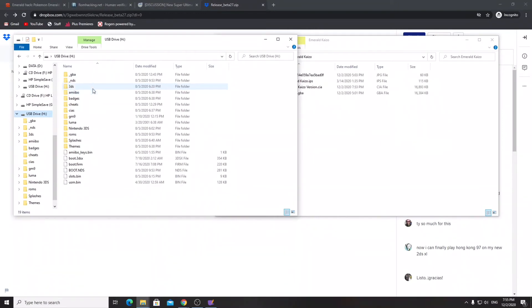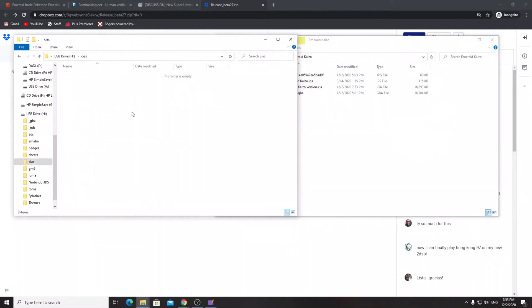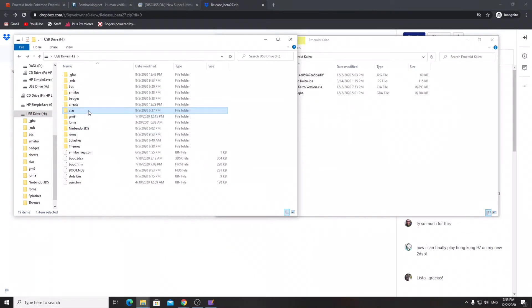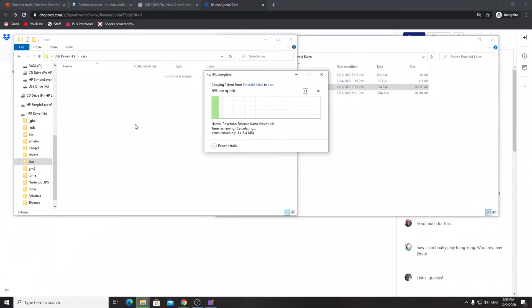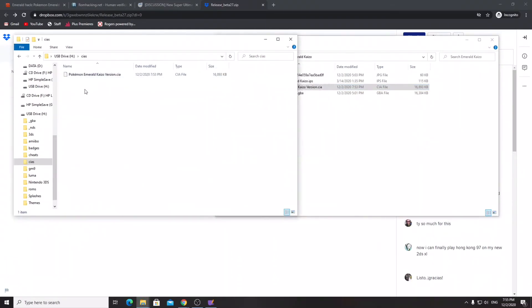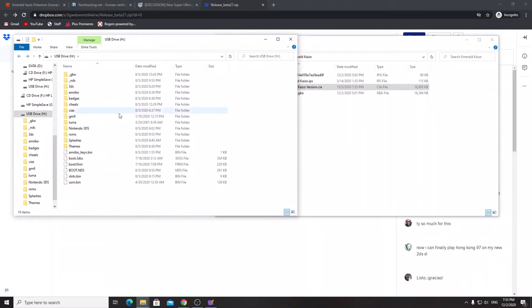Once you have a modded 3DS you should have a 'cias' folder, which is necessary for installing things. Open that cias folder and drag and drop the 'Pokemon Emerald Kaizo Version .cia' into it. There may be many other folders you don't have — that's fine. All you need is a modded 3DS and the cias folder. Once done, safely eject the SD card and put it back into your 3DS.